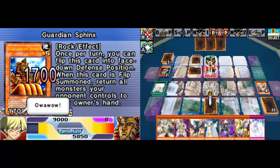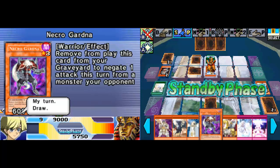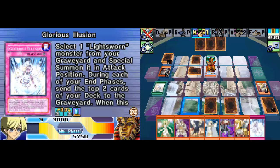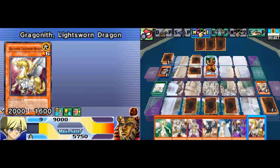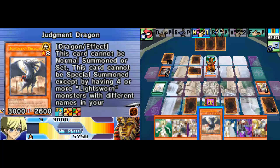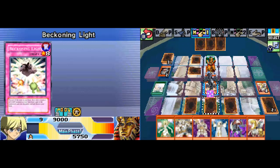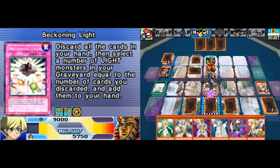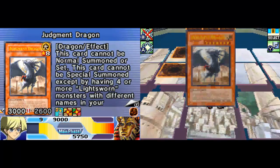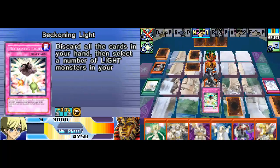Oh no, 1700 damage. Ouch. Doesn't matter — it's only damage. Let's draw. I can throw down a Light Spiral, a Glorious Illusion... I can special summon a Judgment Dragon in attack mode. I shouldn't have put those down — oh well, it doesn't matter too much. Because now all of your cards are gone. Goodbye. And my Realm of Light stays because it had shine counters on it.